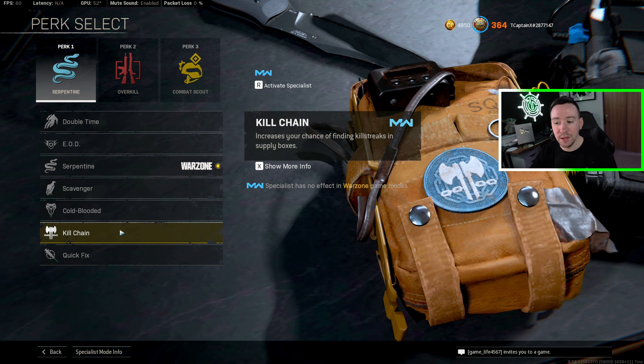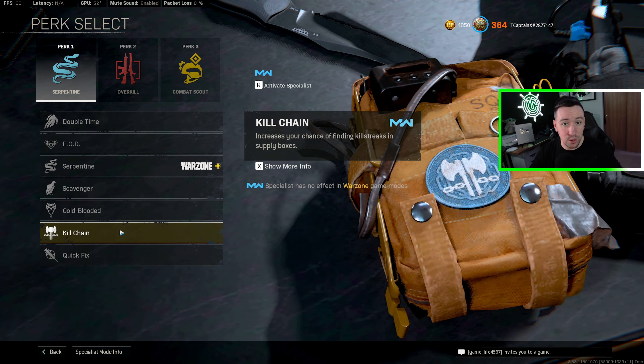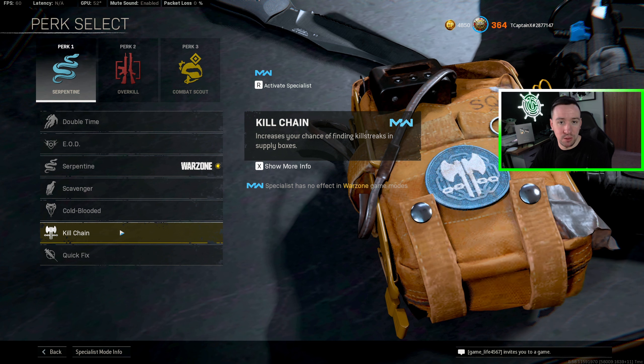The other one I don't really recommend is Kill Chain. All this does is increase your chances of finding kill streaks — UAVs, precisions, things like that when you're looting. It's nice, but again, there are better options in my opinion.